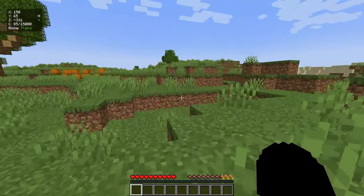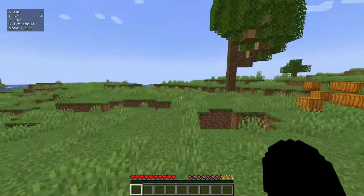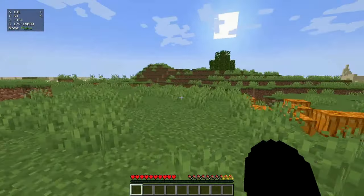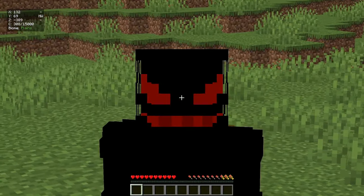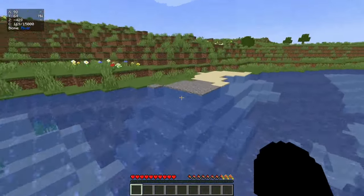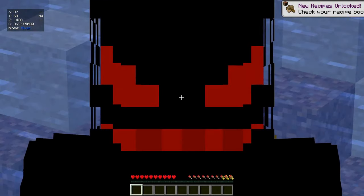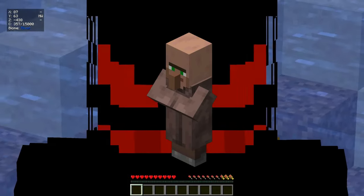That's totally fine because we can find a village as soon as possible. The chances of finding a village in a plains biome or savannah biome is kind of high. The reason I'm so desperate to find a village is because we have to get emeralds, and a village is the easiest way to get them from the villagers inside.